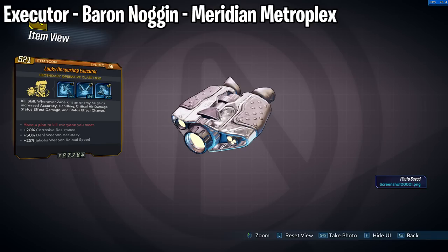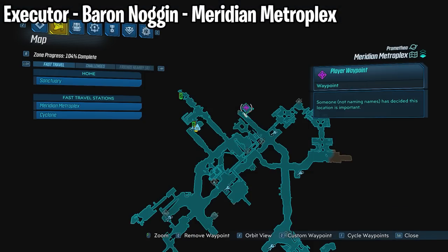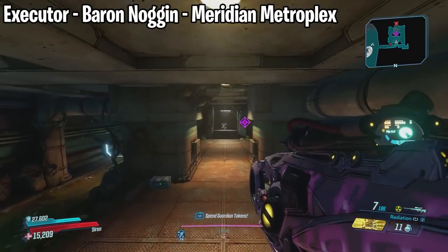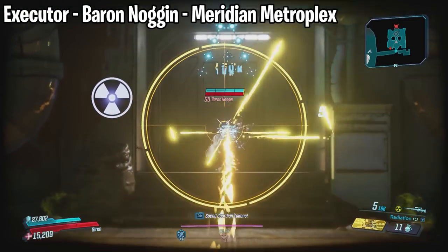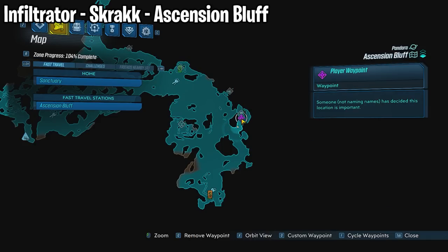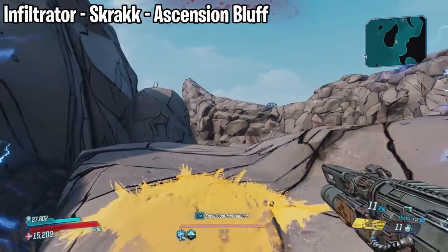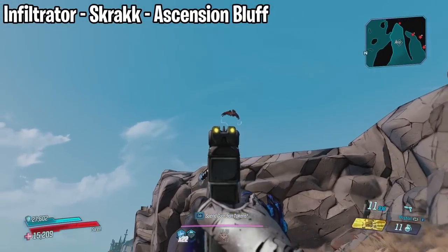Moving on to Zane's class mods — we have the Executor which drops from Baron Noggin at the Meridian Metroplex on Promethea. Head to the spot on the map where he will respawn every time. We also have the Infiltrator which drops from Scrak, located at the Ascension Bluff on Pandora. Just so you know, this is the same enemy that drops the Skeksil.